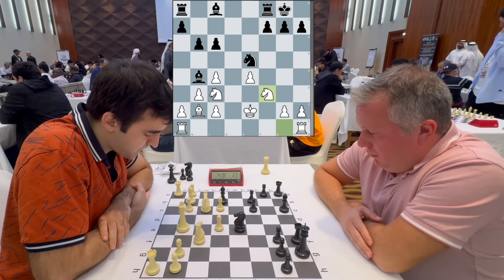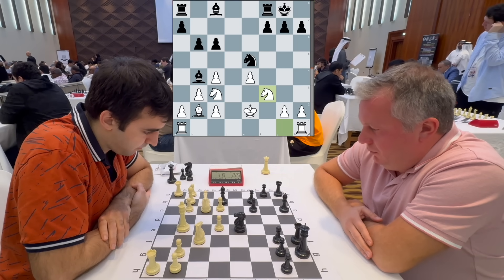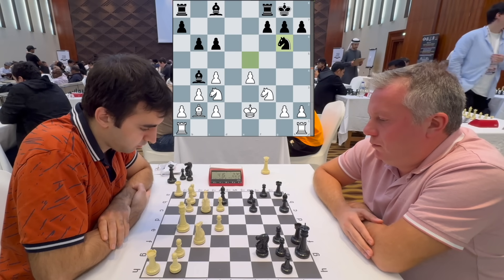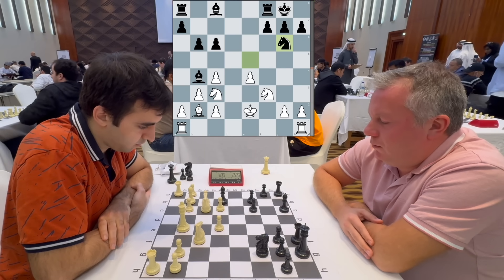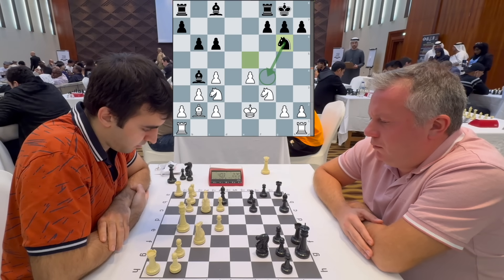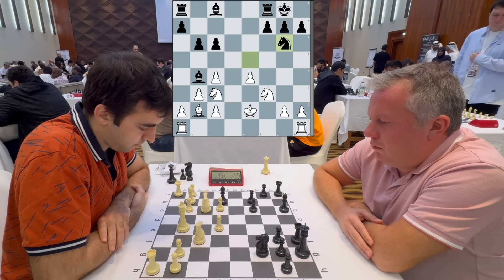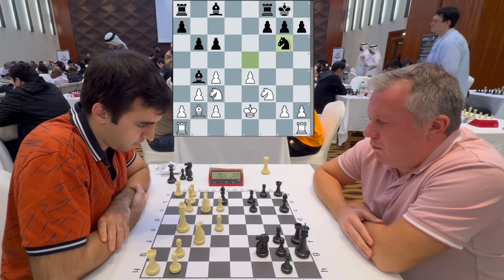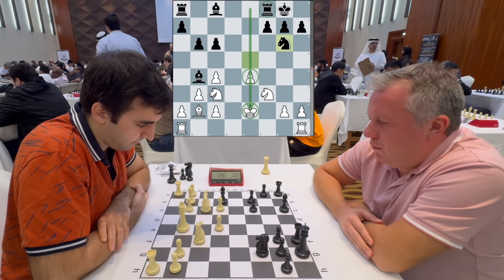I was really just trying to simplify. If Black takes on f3, I'd be happy to recapture with a pawn, supporting the e4 pawn and opening the g-file, where the g7 pawn could come under fire. But he retreats with knight to g6, which I wasn't initially expecting. When he played this, I realized it's a pretty strong idea — he avoids the trade and is preparing knight f4 to harass my king and attack the undefended pawn on g2. I also had to be aware of ideas of bishop g4 and f5, and the e-file potentially being used by Black's rooks.